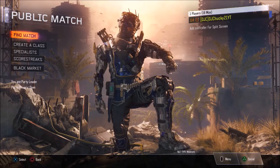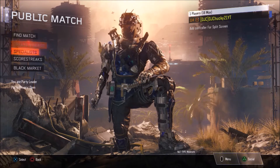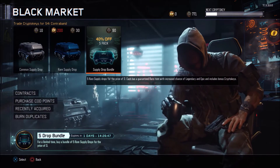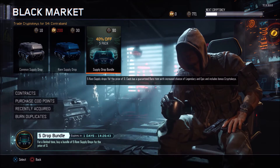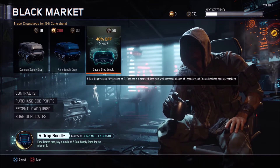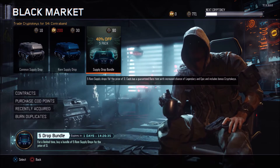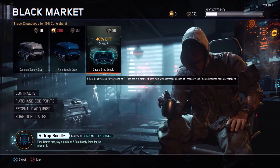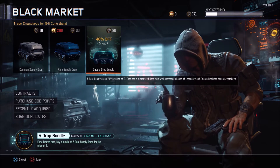What is up guys, it's DDChucky21 here back with the Black Ops 3 supply drop opening video. Today I'm really excited for this supply drop opening. As you guys probably know, there is a new bundle in the black market which expires probably in a day once you guys are watching this. It's 40% off the supply drops basically, so you're buying 5 for the price of 3. It costs 90 crypto keys, and like I said, just 5 for the price of 3. So we're going to buy quite a few of these.